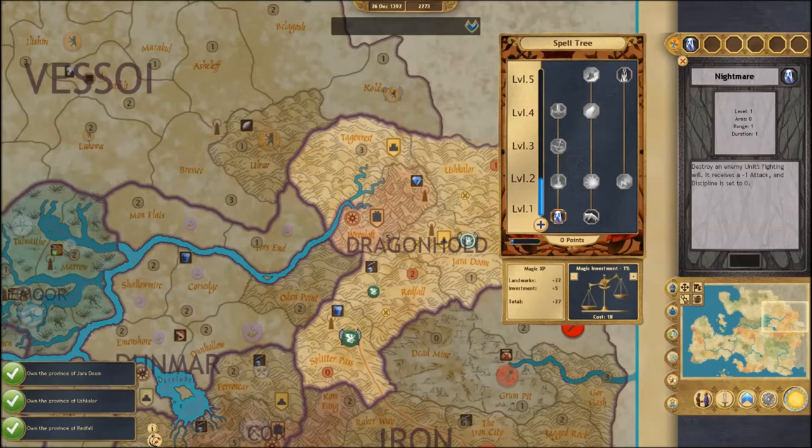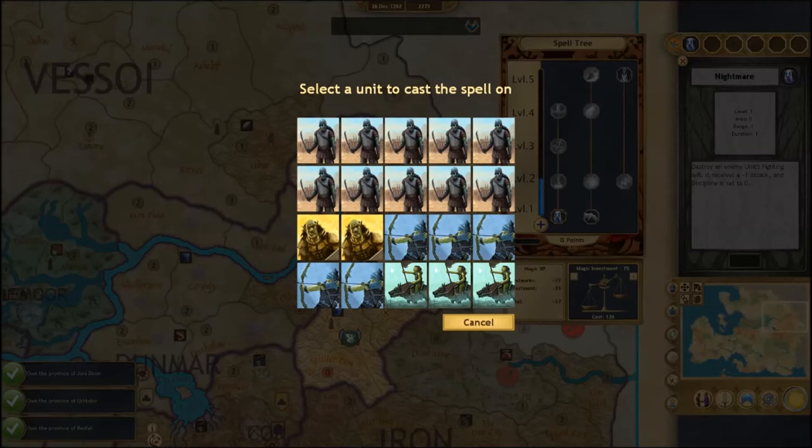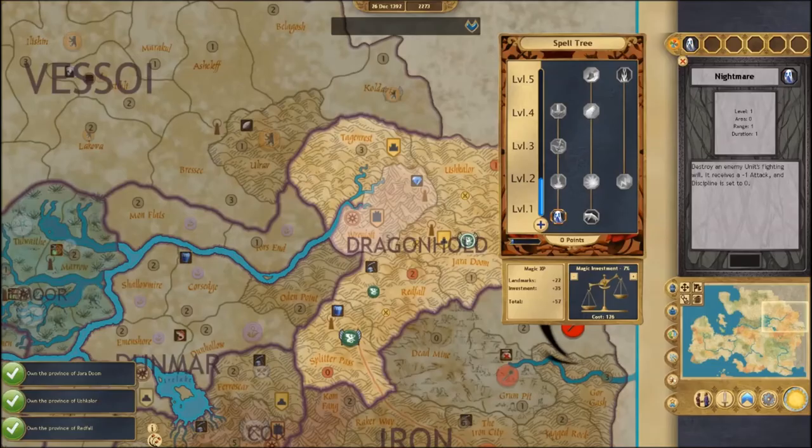You start to increase your magic XP by investing actual gold into how much you want to learn — essentially how much magic you want to give to your particular clan. I do have a magic spell here: it's Death. This spell has been learned and I'm going to go ahead and cast it. This basically gets rid of a unit's fighting will. It's one of the starting spells, but it also allows us to get a good look at the enemy army. We're going to go ahead and hit one of these Warlord units — boom! We have cast Nightmare on Iron Baronie's unit.